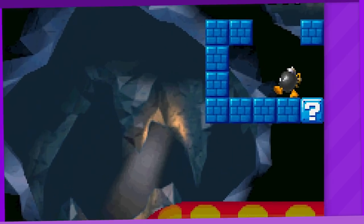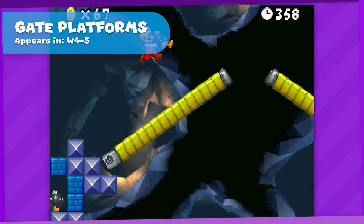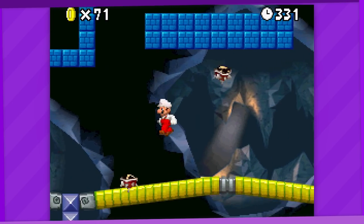Over in 4-5, we have these gate-style platforms which definitely act like gates. Still unique, but there's nothing else to add really. These are C tier.